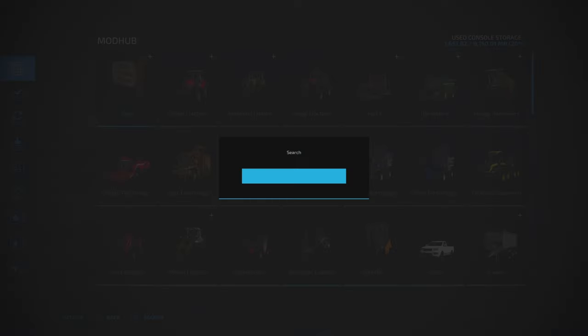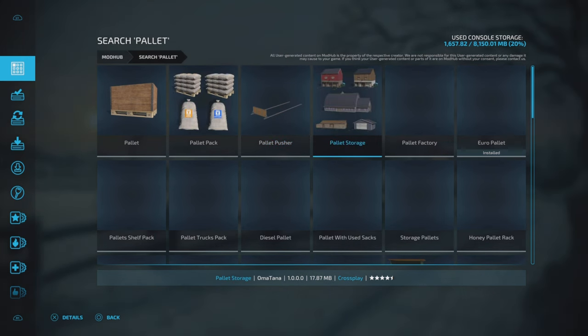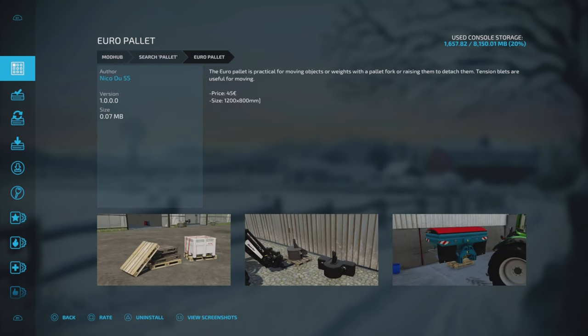Last but not least, we want pallet — specifically the Euro pallet. Down at the very end of the first row, Euro pallet there by NicoDU55, and you're going to want to pick that one up.